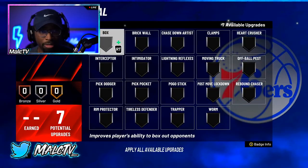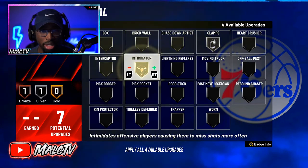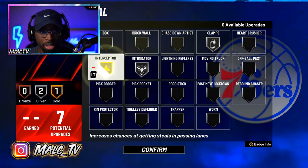For defense, on my build I only have six defensive badges — I don't know how I only have six. I go Clamp on silver, Intimidator on silver, and Interceptor on silver. But right now on this build I have one extra badge, so I'm going to put it on Interceptor to bump that up.